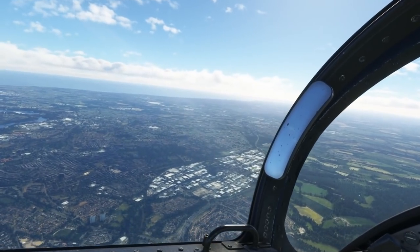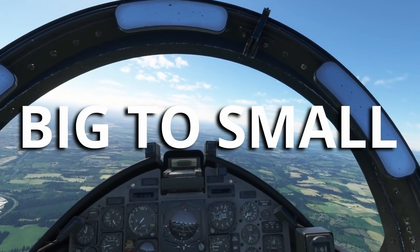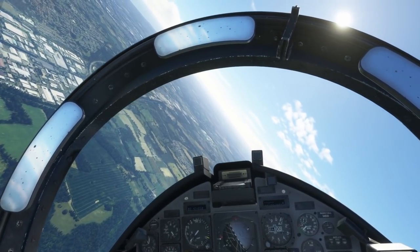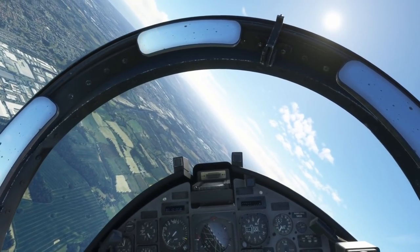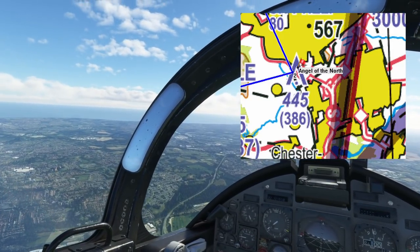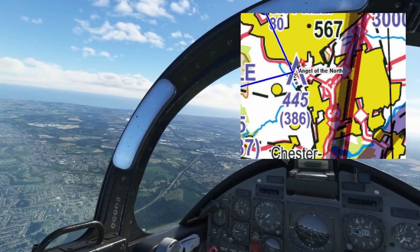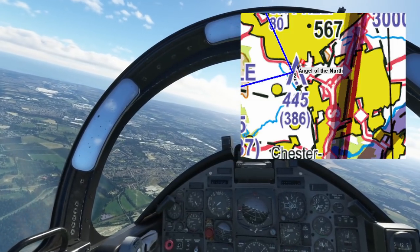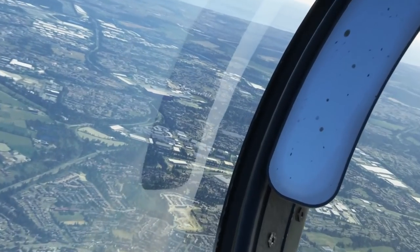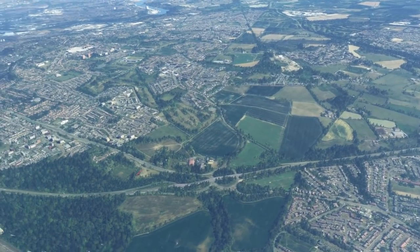At 4,000 feet heading south-southwest, we're looking for the Angel of the North. We'll use a technique called big to small — find a big feature, then narrow it down by finding progressively smaller features. On the map I can see a split in the road going north, a patch of land without many buildings, and on the western edge is our low-level entry point. Follow that road up and there's the Angel of the North.